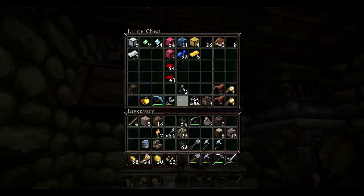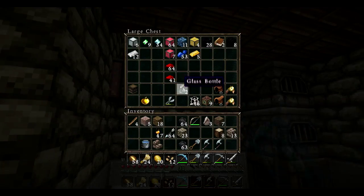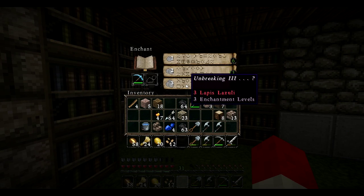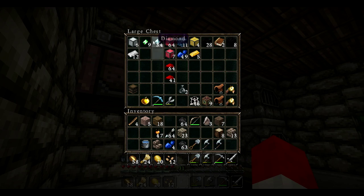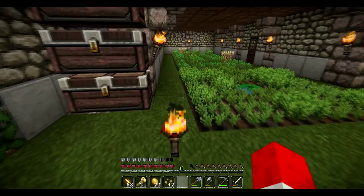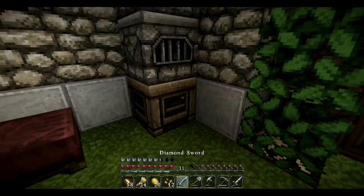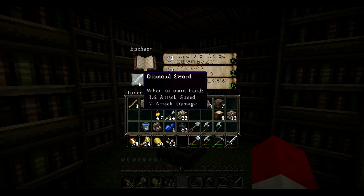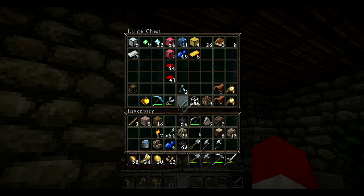I've got my enchanting table ready, I have 30 levels and haven't enchanted anything yet. I'd like silk touch but I don't really want to risk it. Let's make a sword - I wouldn't mind sharpness because this is the combat update and mobs are tough. Sharpness three, I might go with that. Or we could do the pick and hope for something else on it, or if it's just Unbreaking 3, we can combine it.